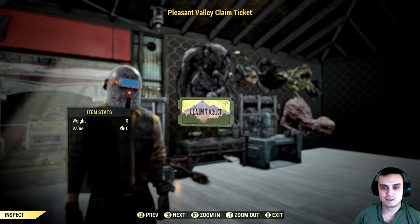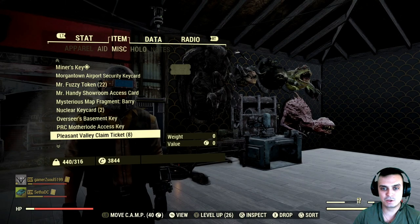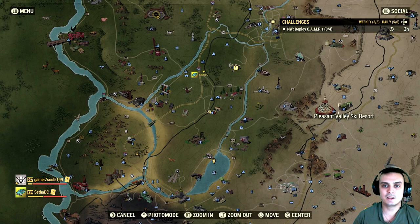Once you've gotten the claim tickets, you'll need to navigate to the Pleasant Valley Ski Resort. I'll show you how to get to the bellhop bot where you submit the ticket for a chance to get this outfit or many other outfits — like the Western Outfit by itself, the Clean Ski Hat, or even some legendary weapons like the Pristine Shotgun. Let's go ahead and fast travel to the ski resort.